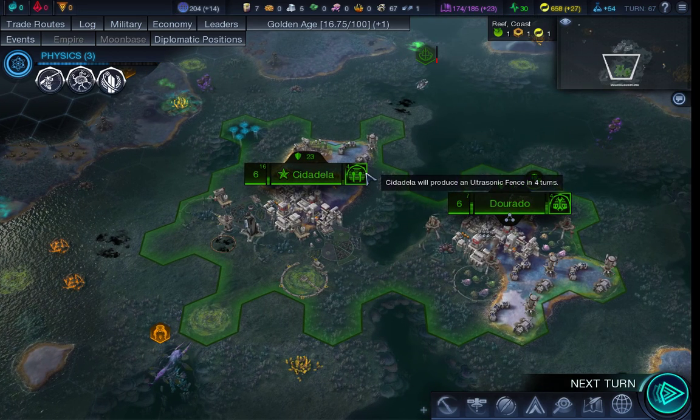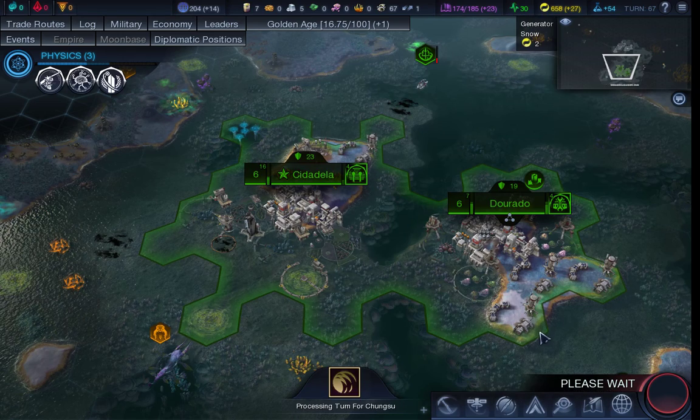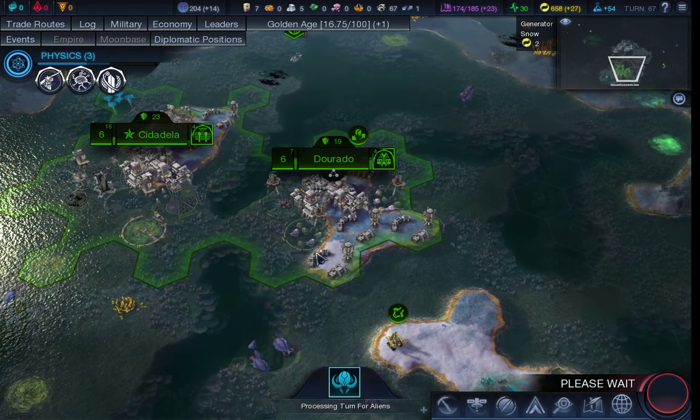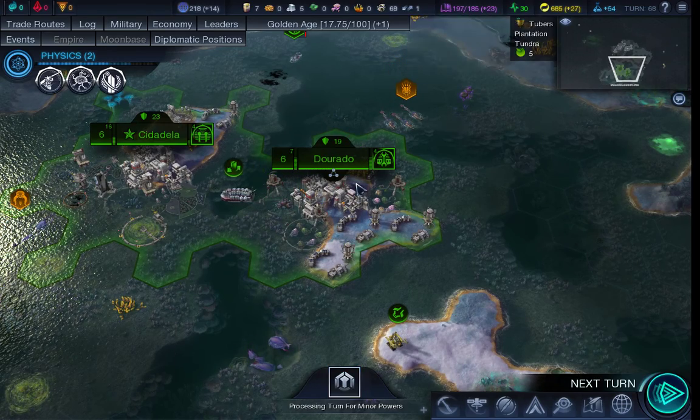Let's build the ultrasonic fence. Because that will keep aliens away from my two teeny tiny cities and protect my trade routes. And I'm going to need a lot more trade routes to do anything useful with this mess.